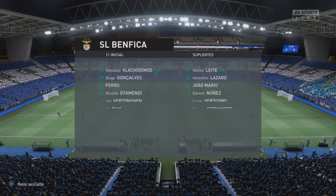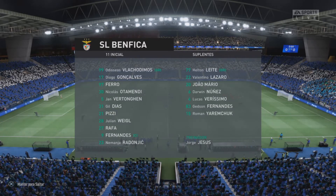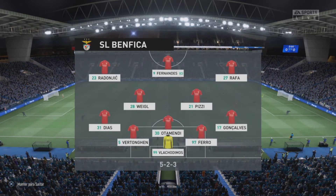Here's the initial 11 for Benfica. Nikolas Otamendi starts with Jan Vertonghen at the back. PZ plays with Julian Weigl in central midfield, and in this tactical set-up they have just the one player in attack.